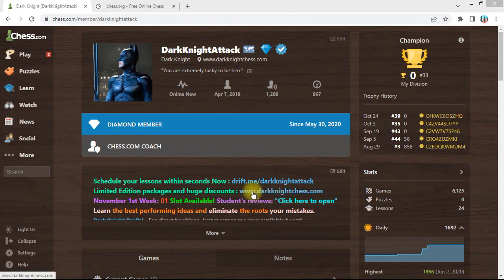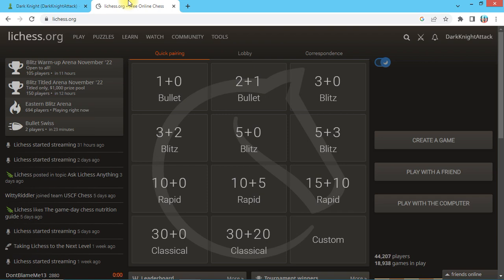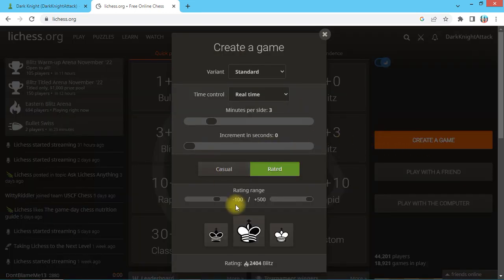Let's start a three-minute blitz game. Here's my chess.com coach profile — if you'd like to take lessons, make sure to send me a message or use my website to directly book lessons. Now it's time to play a game and make it instructive. Let's start a three-minute casual game with an open rating range.